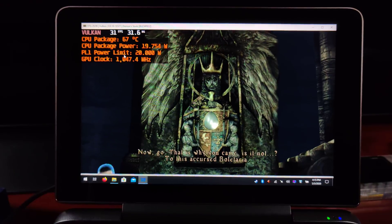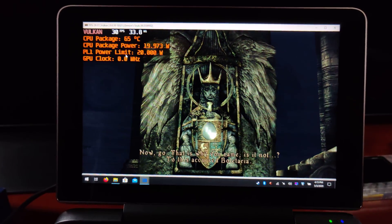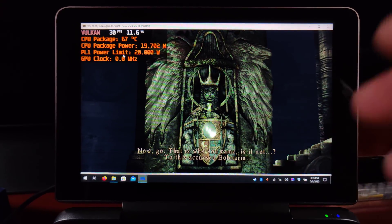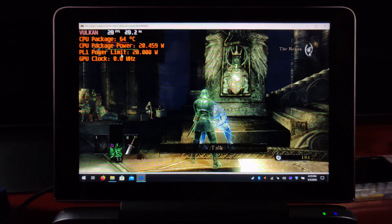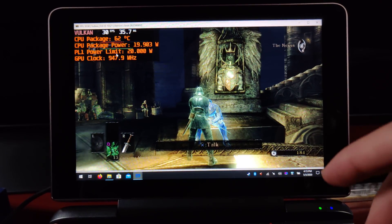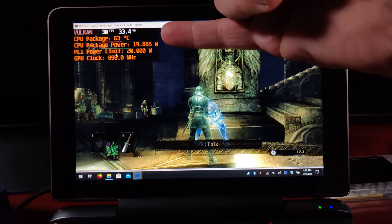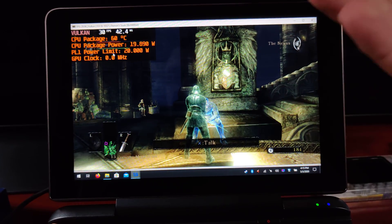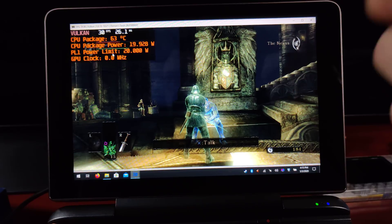Anyway, this is Demon's Souls running on RPCS3. I will be showing you more stuff as we go on, and I'll be giving you a full in-depth review in about a week and change. I just want to make sure I fully hammer in on this machine and see what we're actually capable of doing. Again, this is running at 20 watts — you're going to want to know that by default it comes at a higher wattage, at a higher TDP.